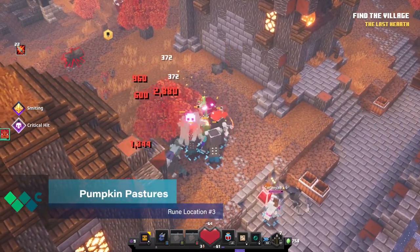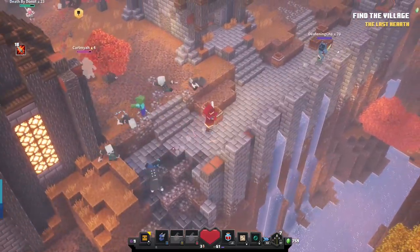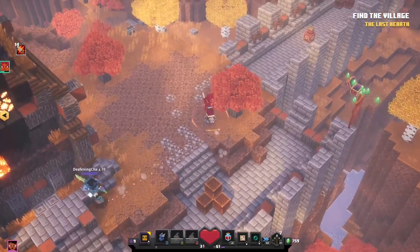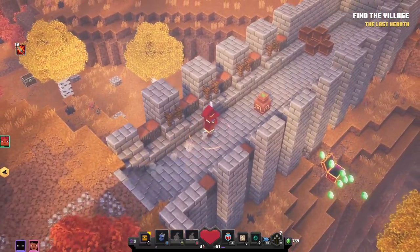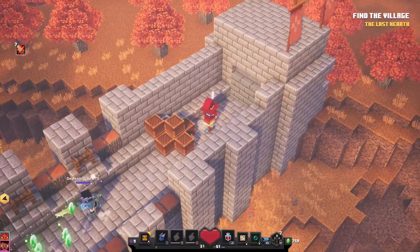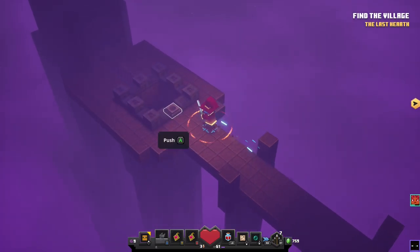To find the rune location for Pumpkin Pastures, you'll need to keep your eyes peeled for a massive stone wall as you enter the more developed area of the village. Make your way to the top of this wall and follow the path until you find a stack of crates. Behind these crates is a switch that will open the entrance to the rune altar for this stage. Grab this rune and move on to the next location.